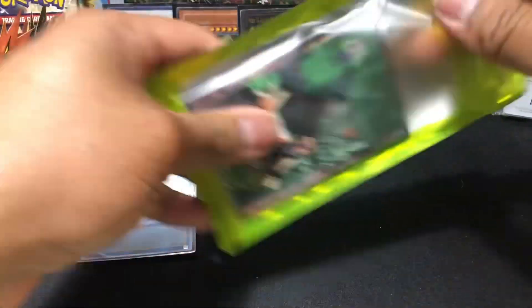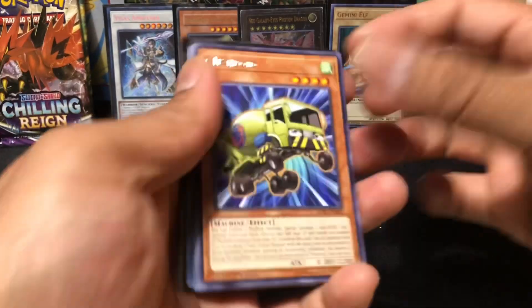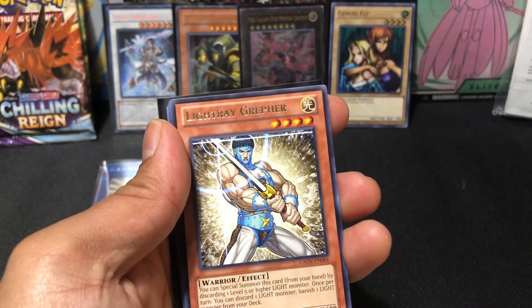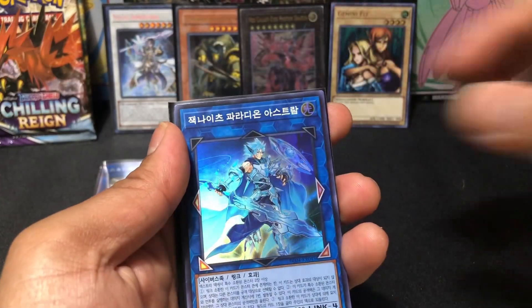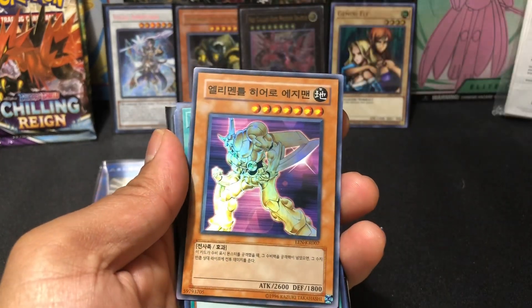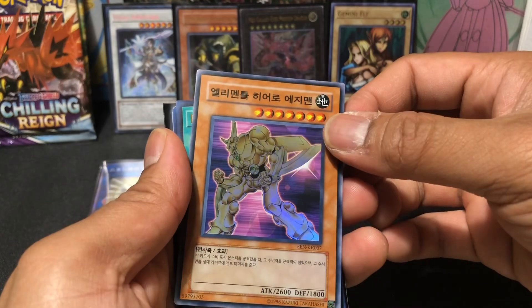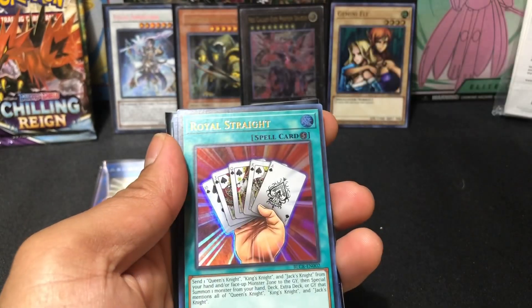Let's pull something insane in today's video, especially from mystery packs. We got Mixer-Roid. Light Ray. Crusadia something. Ex-Perlin Noir, a Super Rare Blade Edge, Korean. That is nothing I'm going to beat for myself.